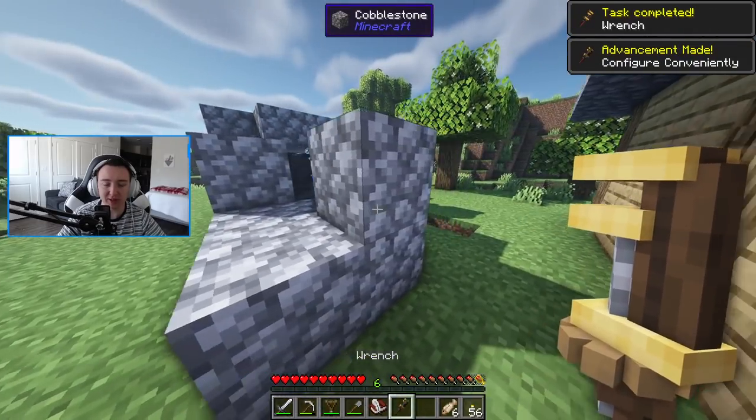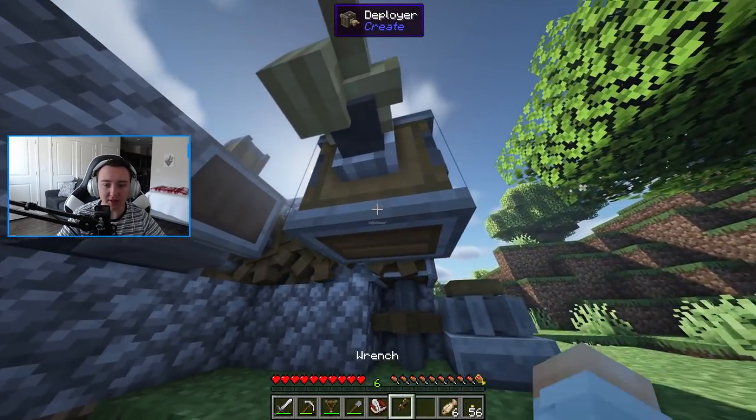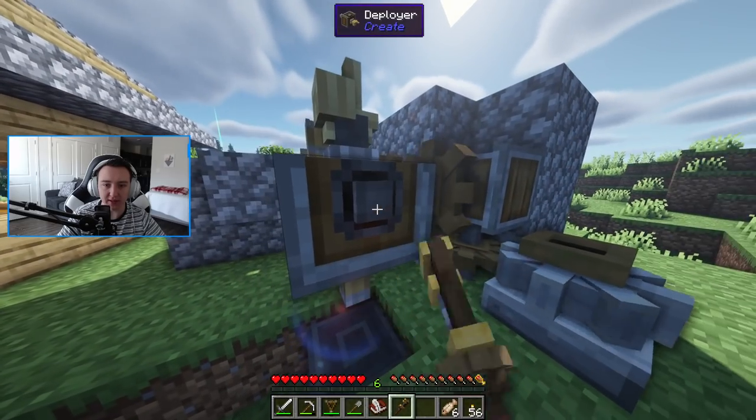There we go — now we got a wrench, which is perfect because we can now shift right-click to pick things up. And then we can also, of course, rotate things. Which is even better.